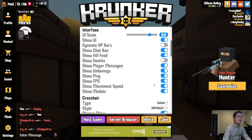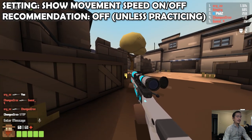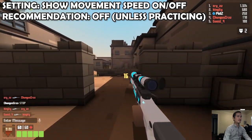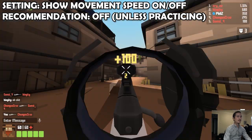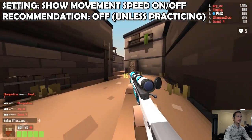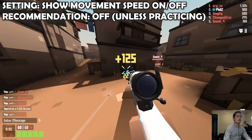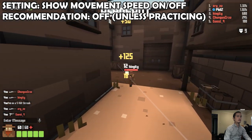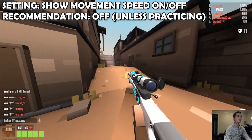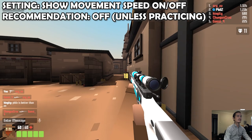The next feature is Show Movement Speed, which was just added to the game. Usually you want to have this feature off, but it is a really good way to help learn movement. Right now, the game's movement speed, slide distance, and jump height are still tied to the game's FPS, but that will get fixed in the future. Regardless, you can use this feature to get a sense of how fast your movement speed is and then refine it. It's just nice visual feedback, and you can learn from it. I'll probably do some other videos in the future testing this out since I find it really interesting.